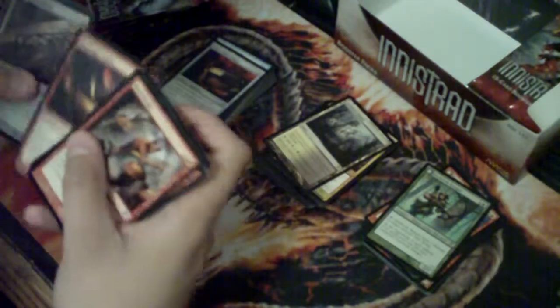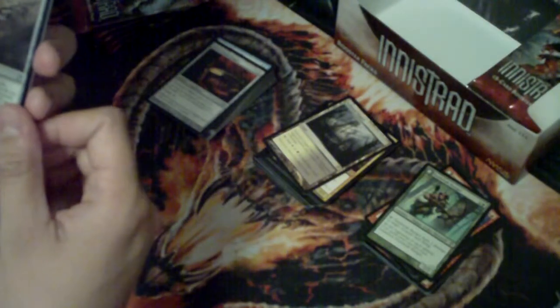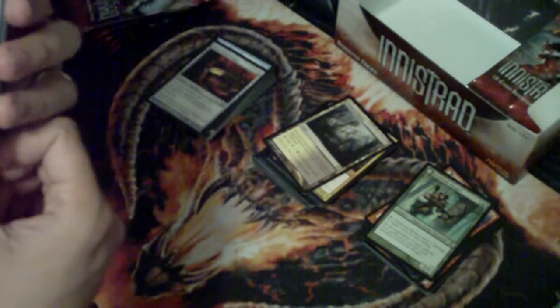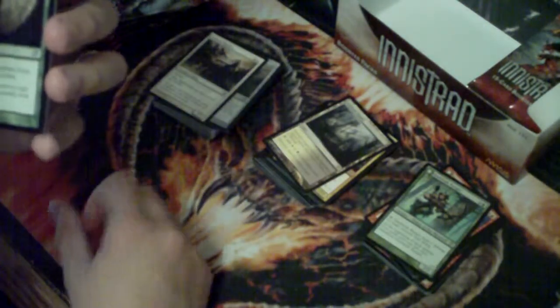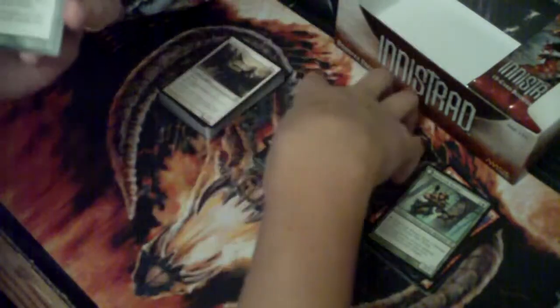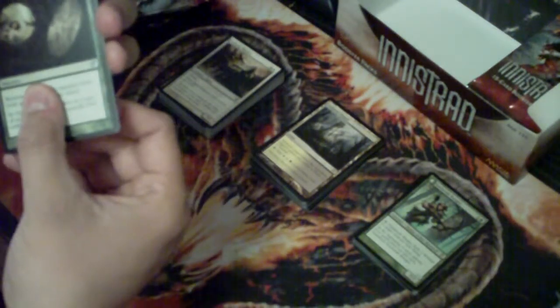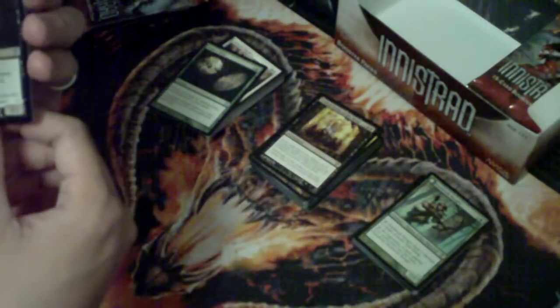Brimstone Volley - that's cool. Getting quite a stack of commons over there. Trepanation Blade - alright. A Gallows Warden - that's a sick picture. And a Make a Wish - that's an interesting card. It would be cool if they brought back the wishes; I love the wishes, Living Wish and whatnot. The rare is Endless Ranks of the Dead - that is an awesome card. And Screeching Bat.